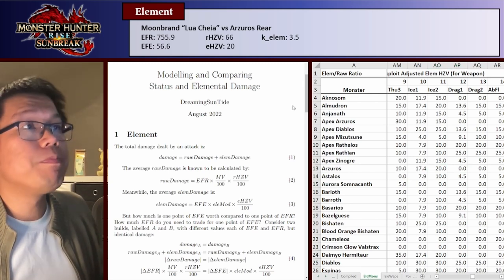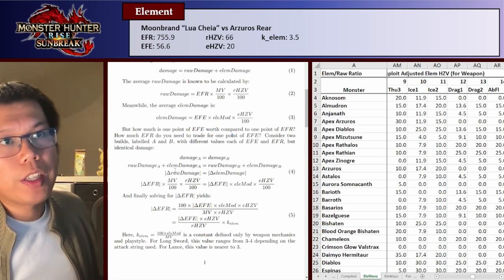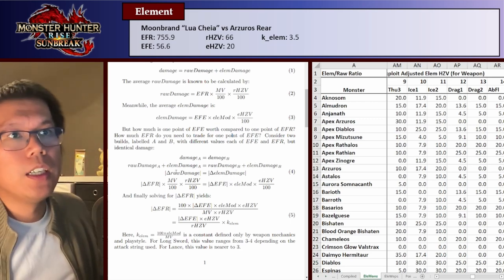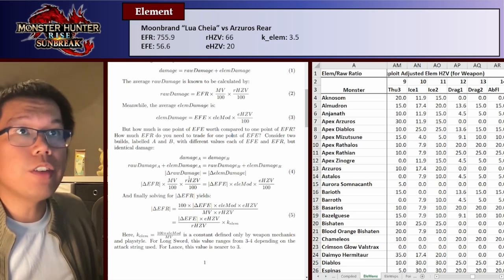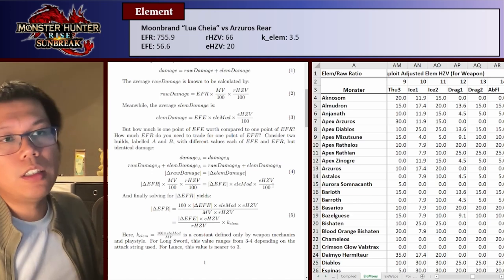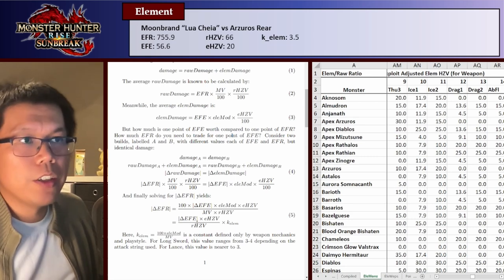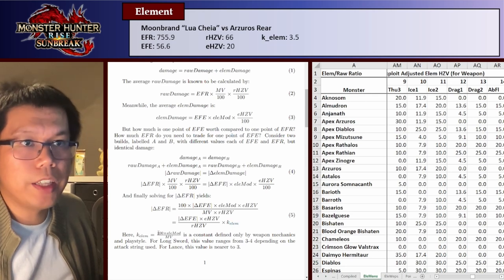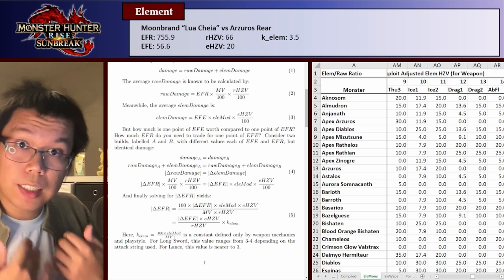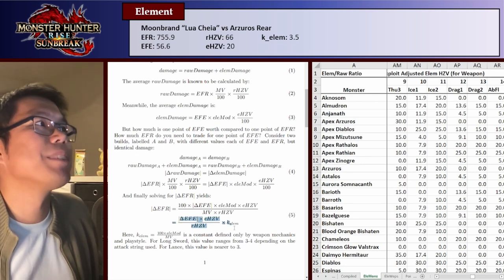Now, once we have this, we can go through the equation. We say our damage number is the same if we change our EFR and EFE — meaning the change in raw damage equals the change in elemental damage. We substitute equations 2 and 3: raw damage is EFR times MV/100 times RHV/100. Rearranging, we get equation 5 to solve for how much EFE contributes in EFR terms. KLM is just the ratio between the elemental mod of your attacks and the motion value of your attacks. For longsword using Spirit Helmsbreaker style, that's 3.5.